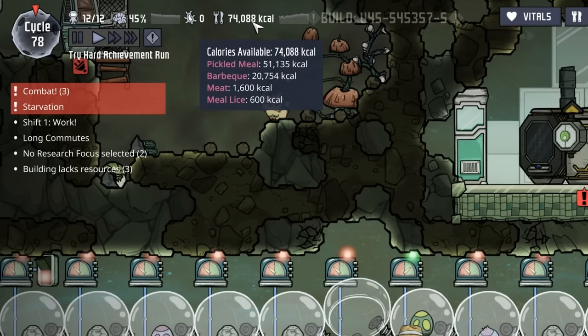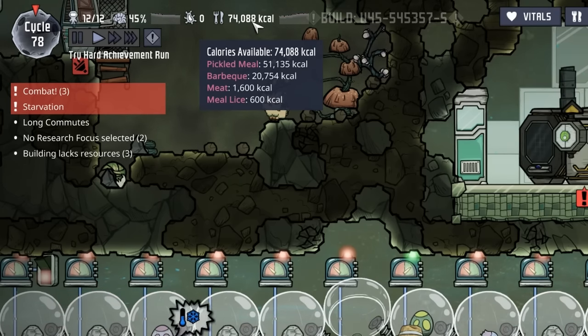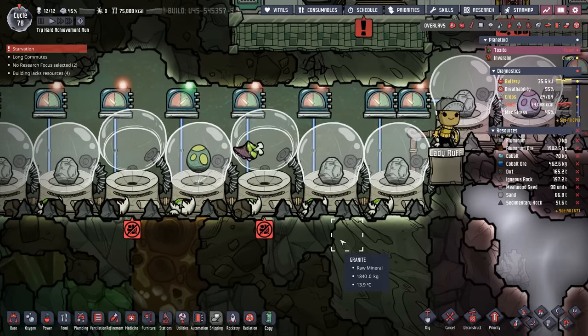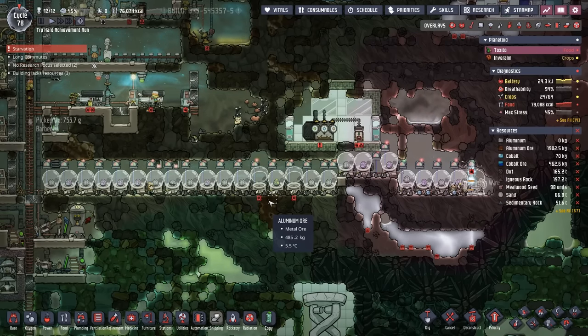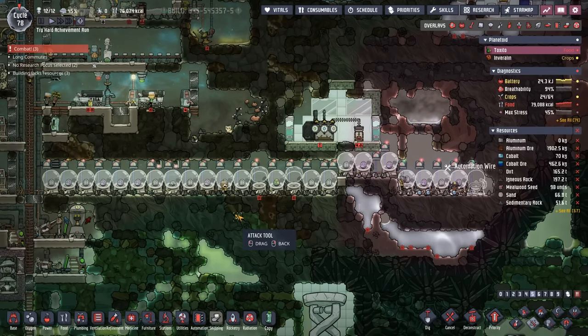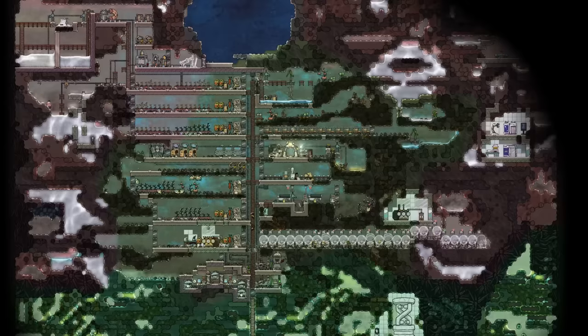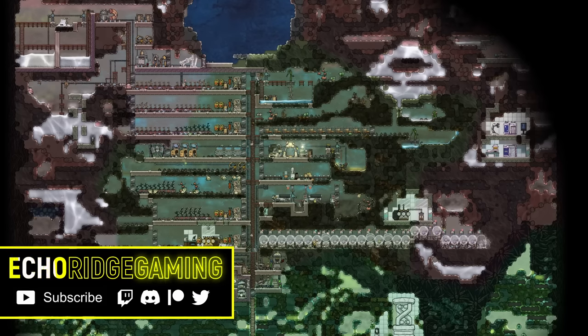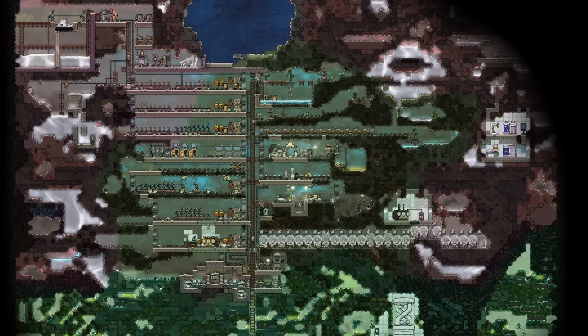And it's sort of paying off — we have 20,000 calories worth of barbecue. Make that 24,000 calories worth of barbecue, which is enough to feed every duplicant for two cycles, and more just keeps coming. We're going to have to wait till the next episode to see the exciting conclusion of the barbecue buffet. I'm 100% sure we're going to get Carnivore next episode. I hope you enjoyed this one — until next time, happy gaming.